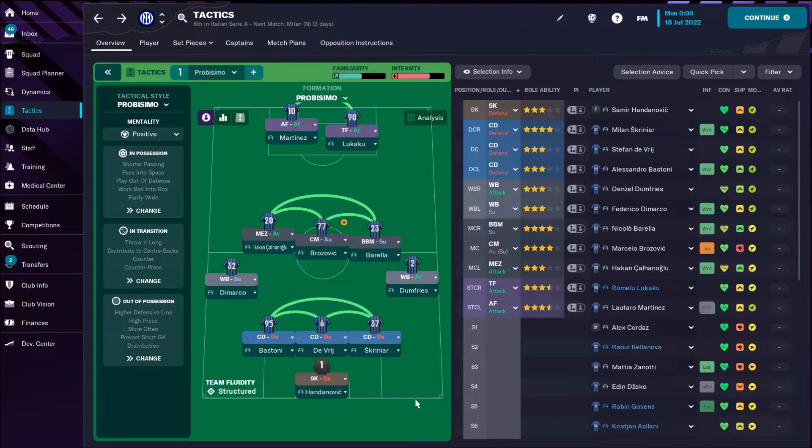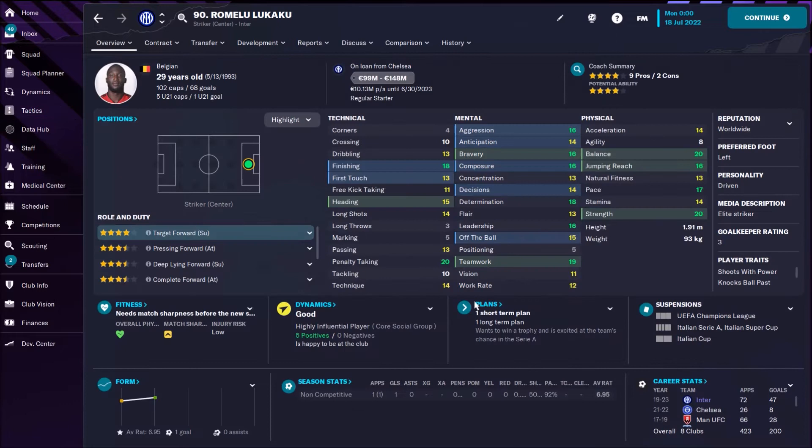First, let's check the best tactic for Inter. If you want to play something like in real life, then you need to use this formation, and it's probably the best formation: 3-5-2 with two wing backs in attack.